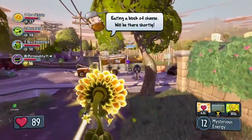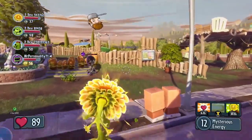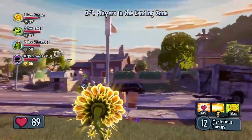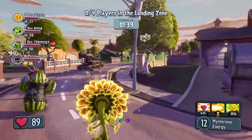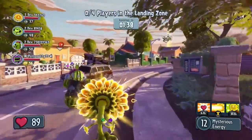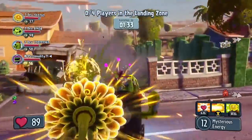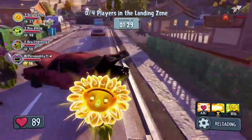The plants have defended the Garden for 10 waves. This last wave requires them to survive and fight their way to the Landing Zone, where Crazy Dave will pick them up in his flying RV. This final wave is absolute chaos, as Dr. Zomboss unleashes his whole army to try and keep the plants from escaping.